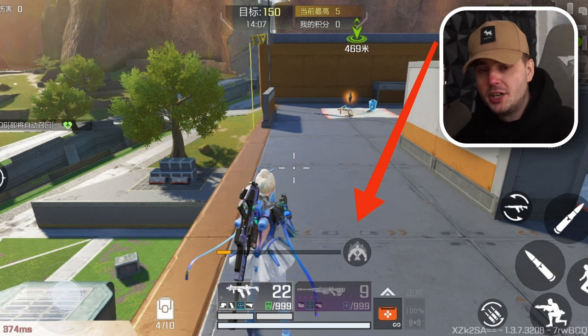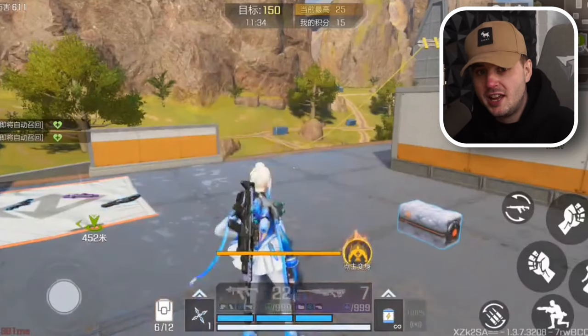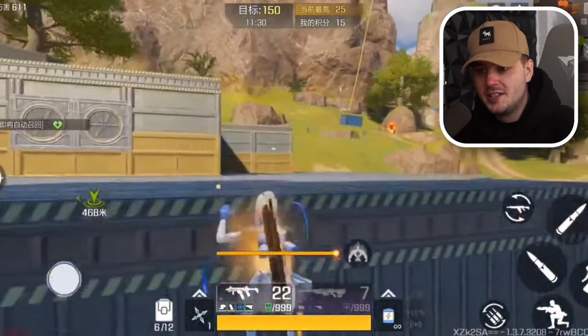In the solo mode, every kill you get fills up a bar along the bottom of the screen. When that bar is full, you can hit a button and enter basically Super Saiyan mode, which gives you more damage and more health as well. All you need to do to win is get 150 points. It's an insane game mode and something different on mobile.